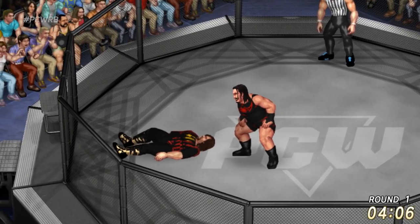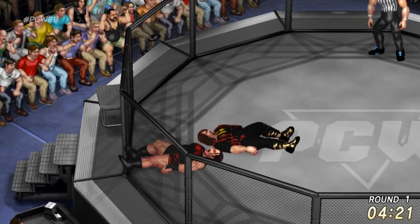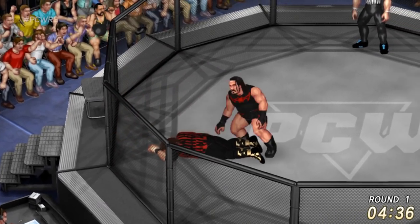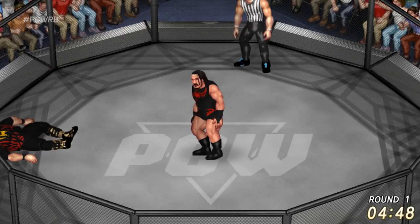Rhino with a belly-to-belly suplex. Mick, you might want to move out of the way! He stops him with a snap suplex — both men are down at 4:20 into round number one, getting closer and closer to that five TKO. Mick Foley still alive in this match, but there's just too much happening. Rhino and Tom C take the W and are moving on to the next round.